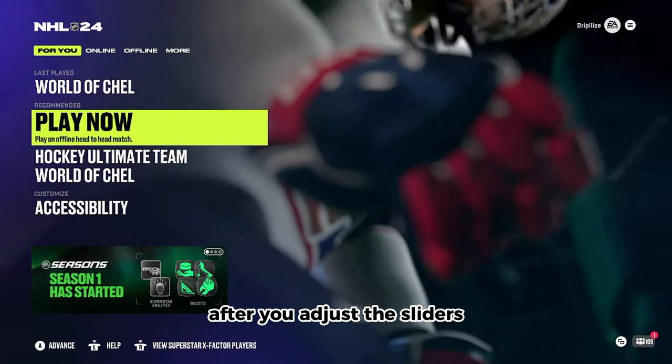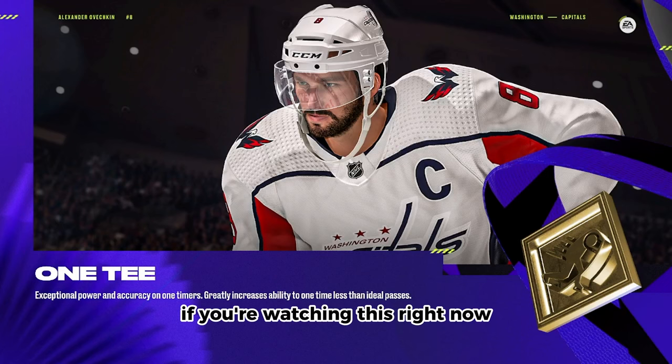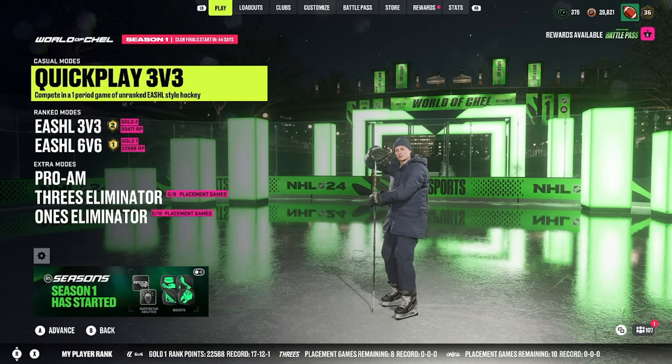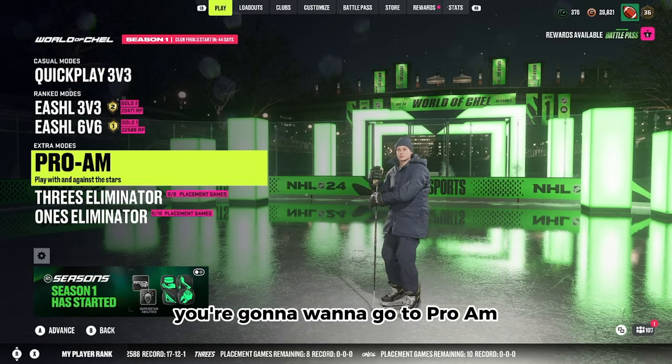After you adjust the sliders, you're going to want to go into World of Chhill. After waiting for the game to load, you're going to want to go to Pro-Am.